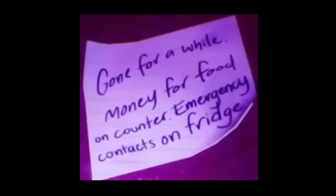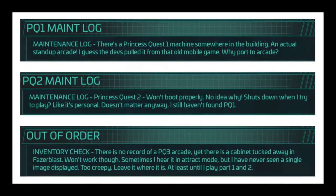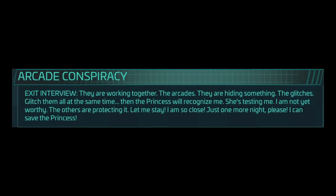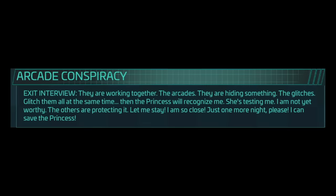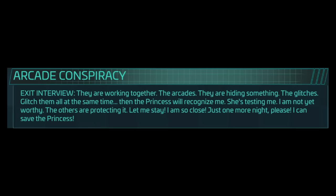In Help Wanted 2, we see where Cassie's dad ran off to. This was so important to him that he was willing to leave his kid — quote — 'for a while' to get it done. It's revealed halfway through the game that his goal was to beat the final Princess Quest game. Over a year ago, I posted a theory called 'I Solved FNAF Security Breach,' where I told you about a string of duffel bag messages relating to an employee obsessed with beating all of the Princess Quest arcade machines. In his quest to 'save the princess,' he got fired, with the last thing he said being: 'They are working together. The arcades. They are hiding something. The glitches. Glitch them all at the same time. Then the princess will recognize me. She's testing me. I am not yet worthy. The others are protecting it. Let me stay. I am so close. Just one more night. Please, I can save the princess.' And now that we have more information, I believe that this was Cassie's dad.